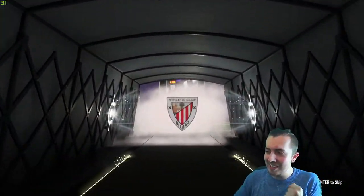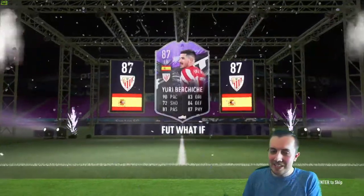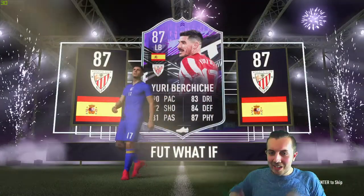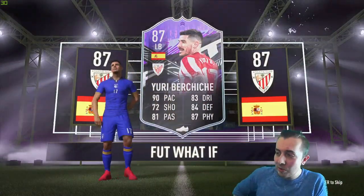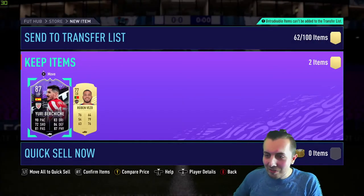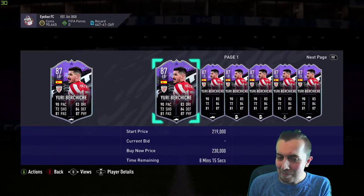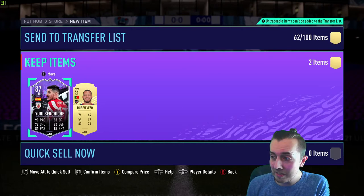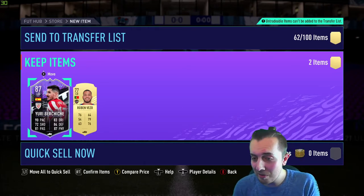Walkout! Let's go, we actually got one! It's Yuri Berecic! Let's go! I told you — last time we did 10 of these we got a Future Stars, this time we got a What If player. Yuri Berecic — he looks so good as well, and he might actually get an upgrade. Let's go man, you love to see it! He's still like 200,000 coins — there's a big chance he's going to get an upgrade.